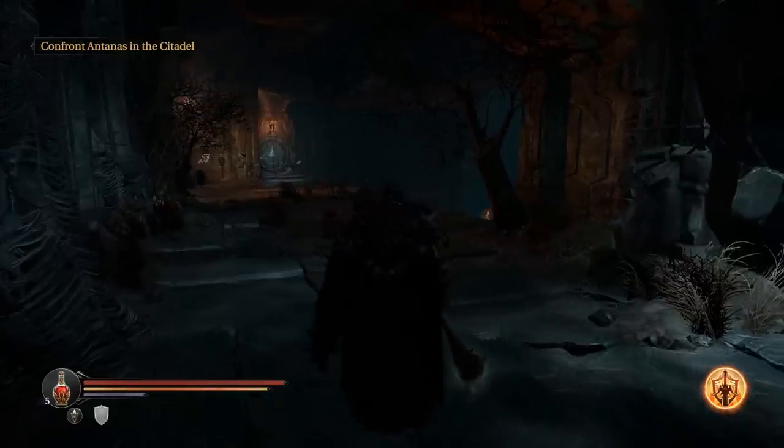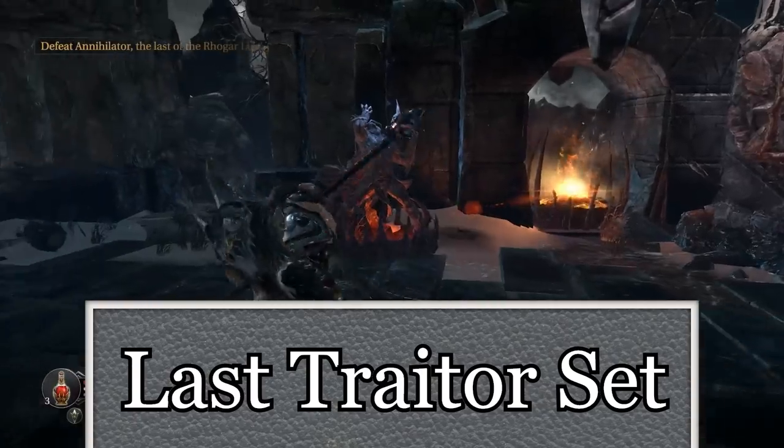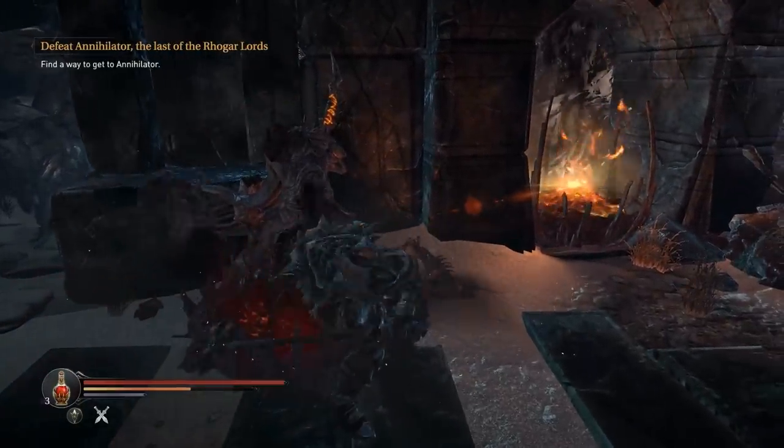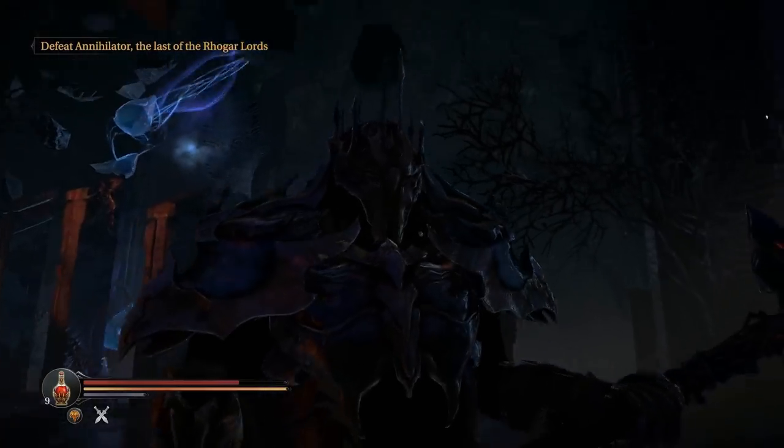In here you can get the Hammer Tor — a very easy to miss hammer that happens to have a secret use. You can use this hammer to destroy the four statues scattered through the Chamber of Lies and the bridge between worlds. Every destroyed statue will yield you a piece of the Last Traitor set, a very cool looking set of armor.